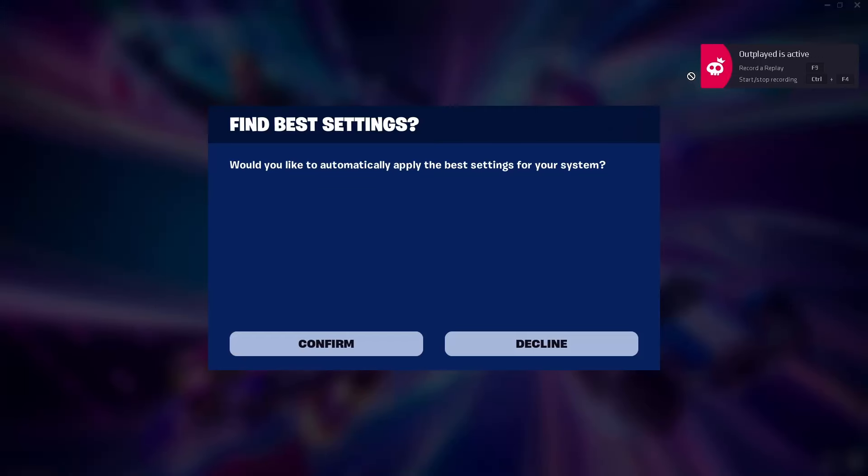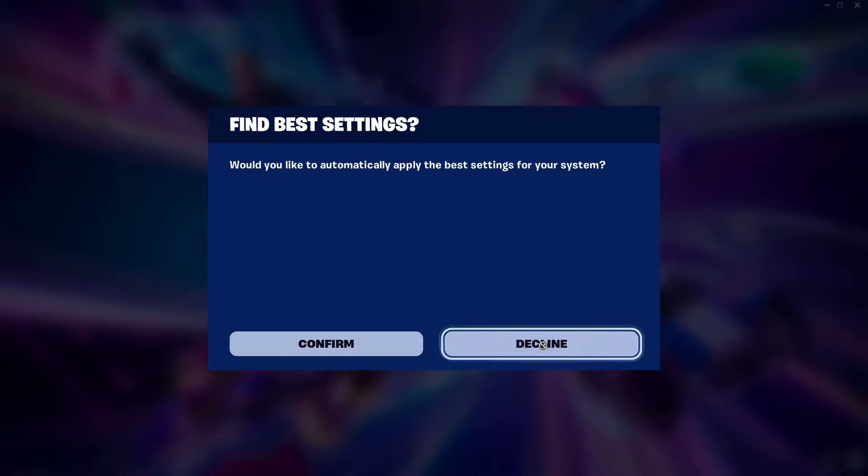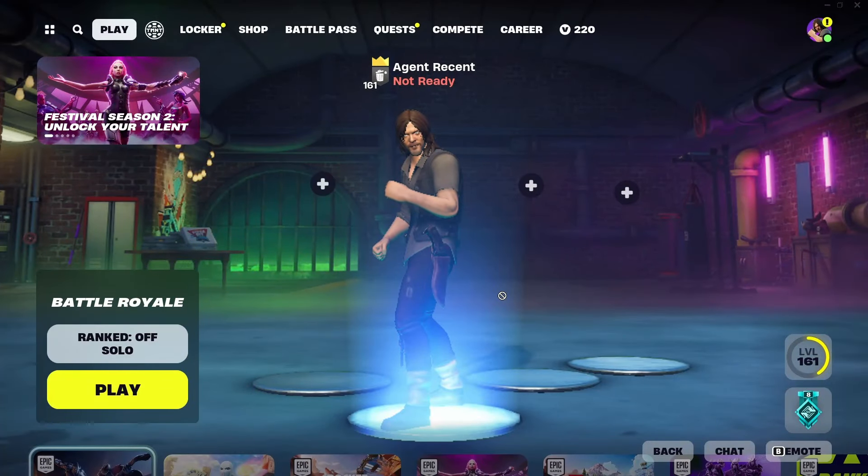Now launch Fortnite. When it opens, you'll get a message saying 'Find Best Settings' — decline this. Accepting it will reset your entire Fortnite settings including your sensitivity and everything, so just decline it.